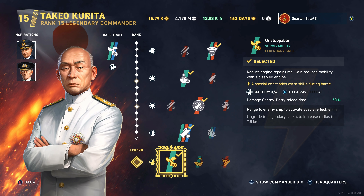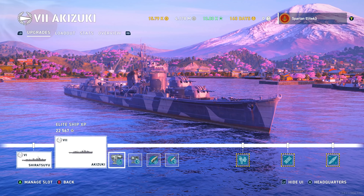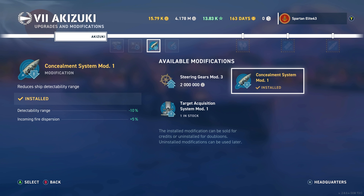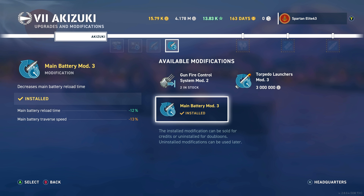We are using Unstoppable because your engine is going to get knocked out a lot in this ship — every time you get hit, your engine gets knocked out, so being able to maintain some sort of power is essential. Moving on to the ship itself, we are running Aiming Systems Mod 1, Propulsion Mod, Concealment System Mod, and Main Battery Mod 3.